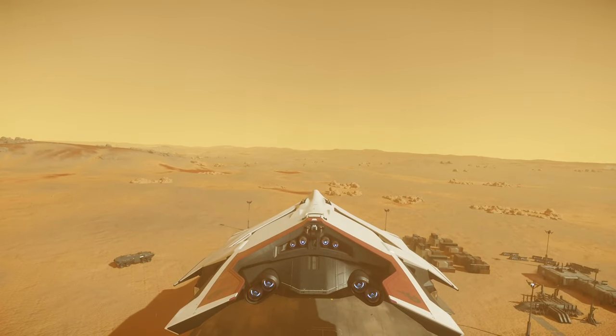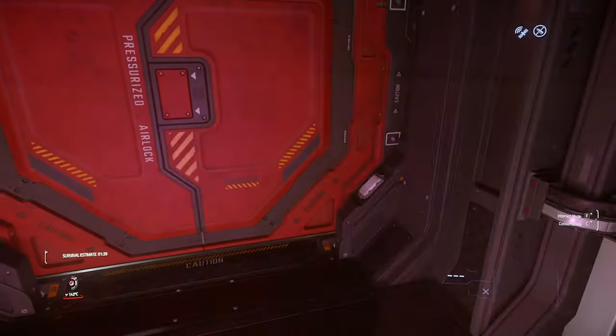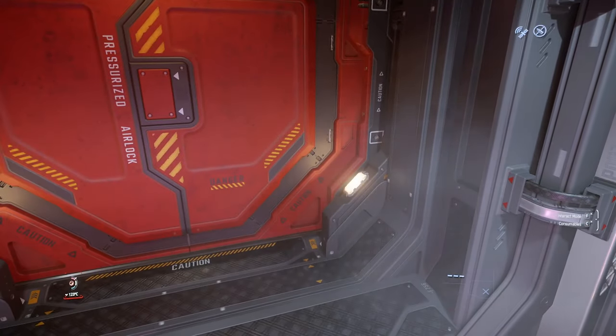A quick trip between your ship and the terminal will be fine with just the basic undersuit and helmet, but if you plan to stay a little longer and explore, bring something heat resistant.